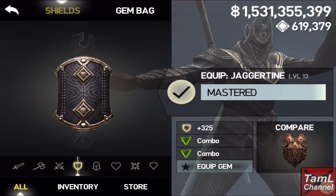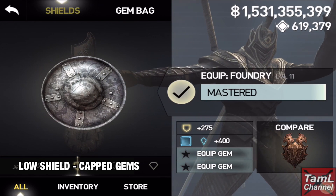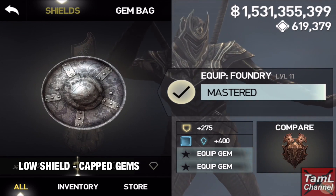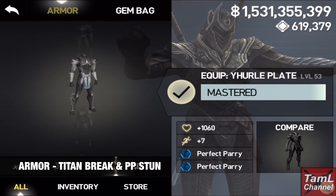In my low level shields I keep single capped element and stat gems waiting for another one so that I can fuse the rare gems higher. In my armor I keep Titan break gems and perfect parry stun gems.